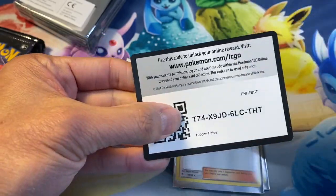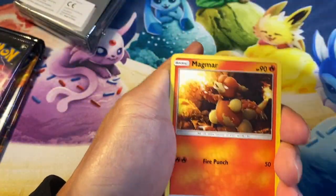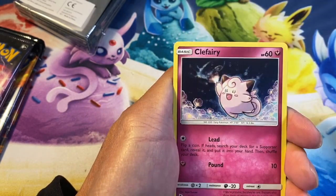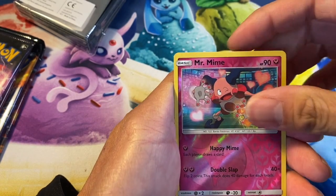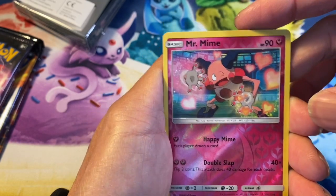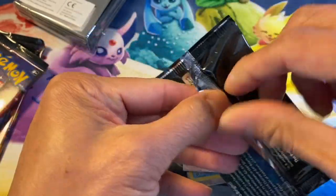Good news for you guys — free codes on my videos every time! Metal energy, Magmar, Brock's Grit, Slowpoke, Pikachu, Charmander, Voltorb, Mr. Mime — wow, I haven't seen this reverse holo yet, that's a good one! Mr. Mime and Bill's Analysis. Guys, hit the notification bell for more videos.